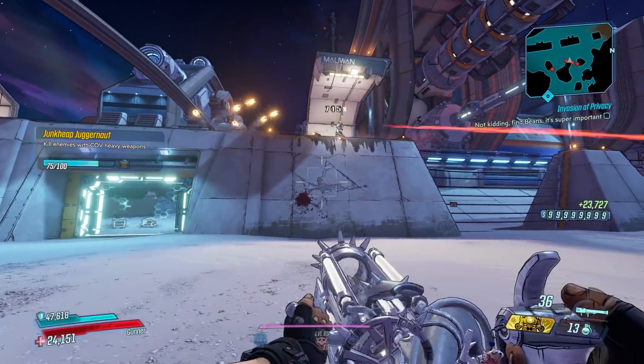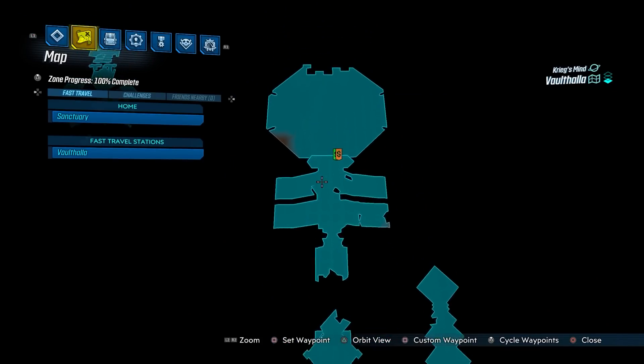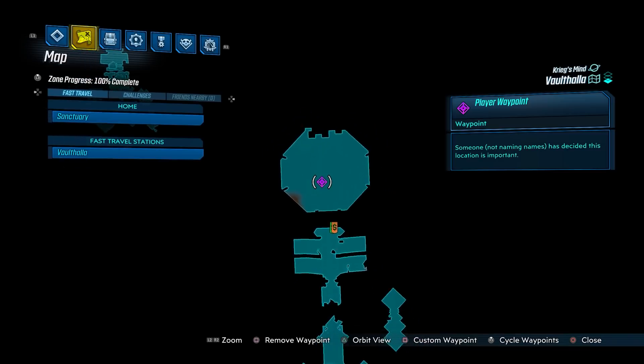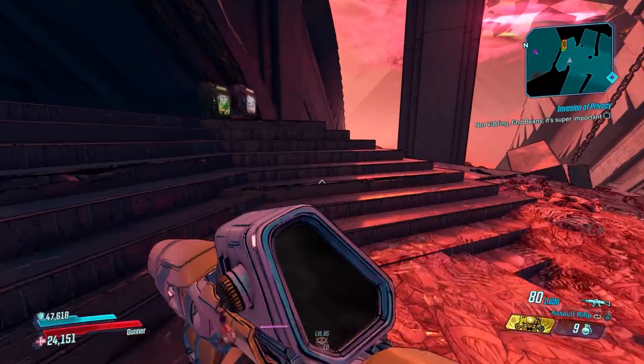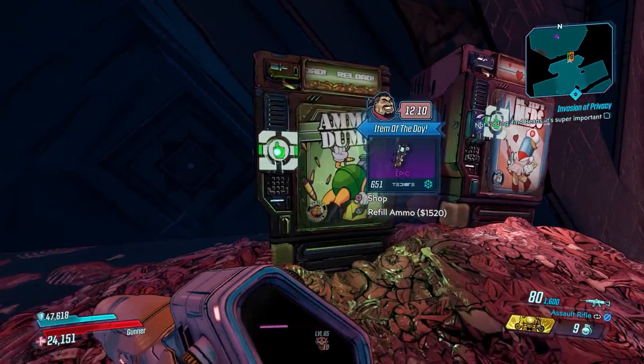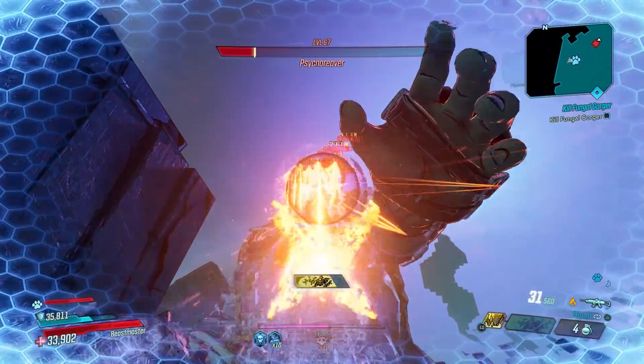This drop is only from the Psycho Reaver's loot pool — you cannot get it anywhere else in this DLC. To get to Psycho Reaver, you will need to go to the end of the map Vault Hola. Once you reach this point on the map, you'll trigger the save station, and all subsequent runs of this farm will start from right here after saving and quitting.